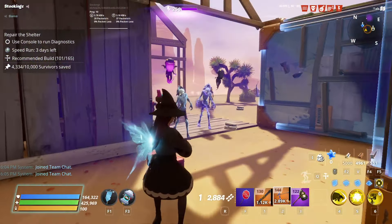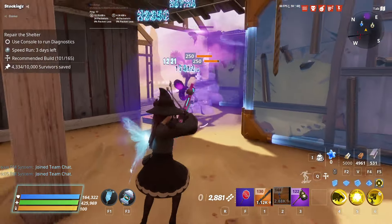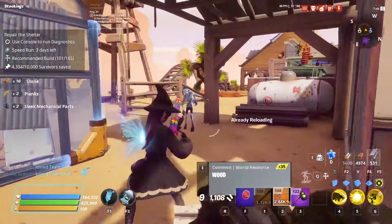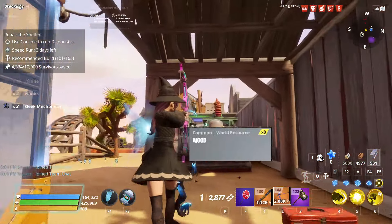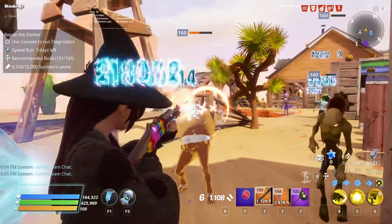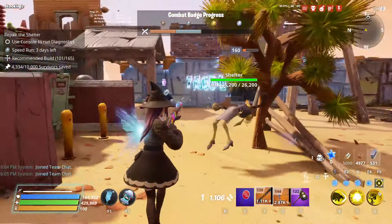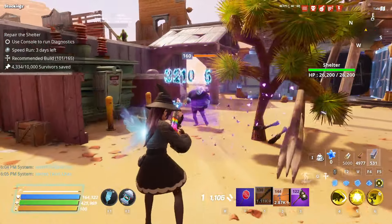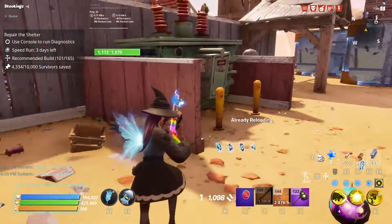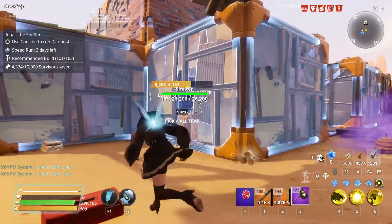Sometimes husks still try to attack the corners regardless. In the original video I saw they really weren't attacking the corners, but that was two years ago and I don't know how the husk AI has changed over time. Whenever I've tried this build I always get husks attacking the corners, which messes up the flow — especially in a metal corrosion mission because if they corrode the outer walls they'll go for the walls inside.